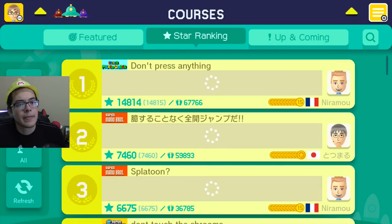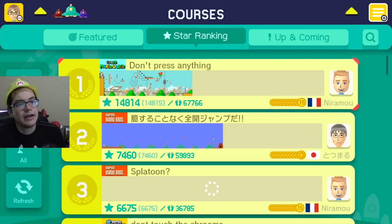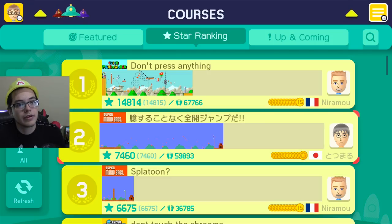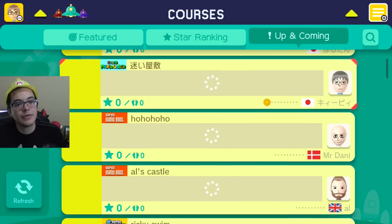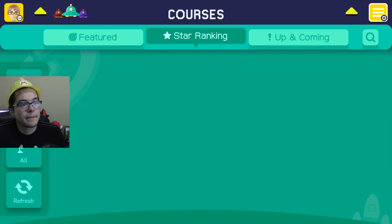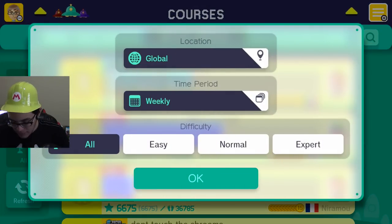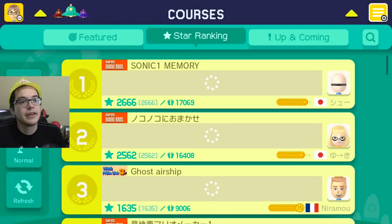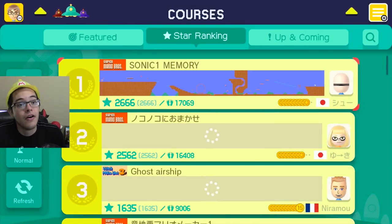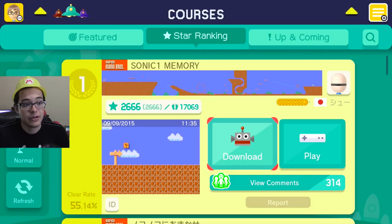Star ranking — so this is the most liked one ever right now, I'm guessing. Then we have 'up and coming' which I guess are the ones just uploaded. You can filter by global or location. Difficulty: easy, normal, expert. Let's start with a normal one and slowly make my way to expert. Download or play — download I guess so you can edit it yourself, that's pretty cool. The ID shows at the bottom — click it, there it is. So if you guys want to play that one, that's how you get it.